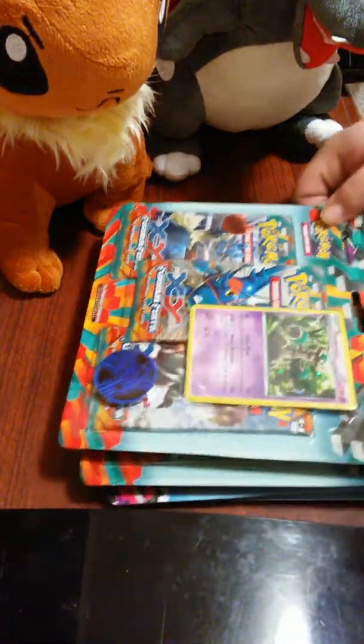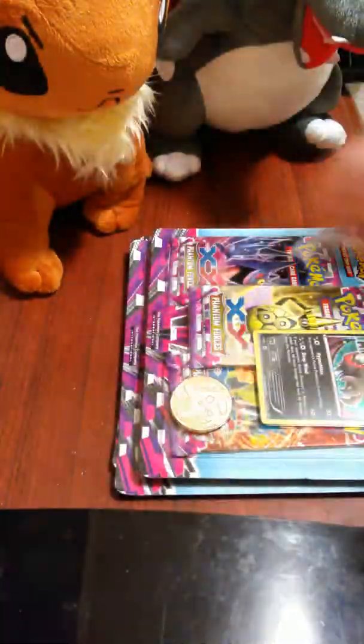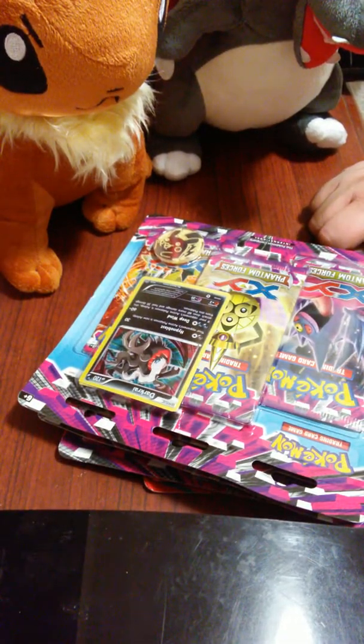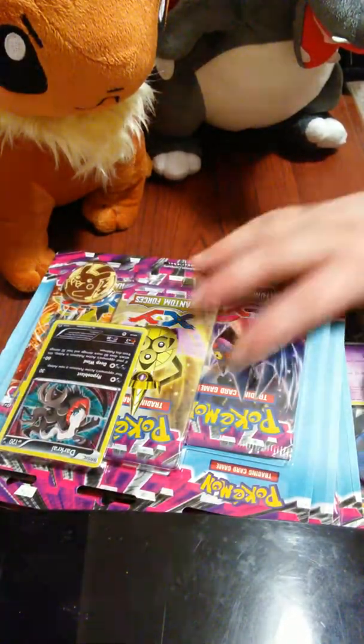Hi YouTube, it's Nartex Bleacher on 2. Today, well tonight, I'll be opening two Furious Fist Triple Blister Packs and three Phantom Force Triple Blister Packs. The Target I went to had these on sale for $7.99 a 3-pack. I know they're usually like $9.99 or $10.99, but I ended up getting them on sale.